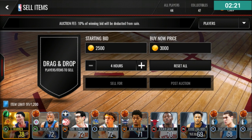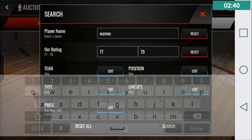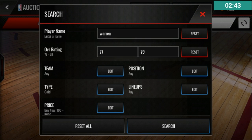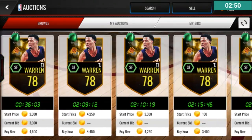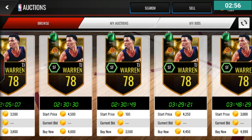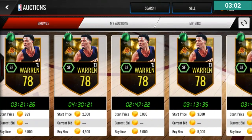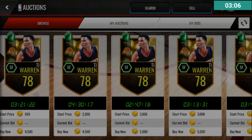Program cards like TJ Warren will sell for more. I'm not sure of his price, so let me go check auctions. I'll type in Warren and search around 5K — there we go. You can see some 3,000s in there, so he only sells for about 3,250 coins. He was a bit more expensive than Thaddeus Young.